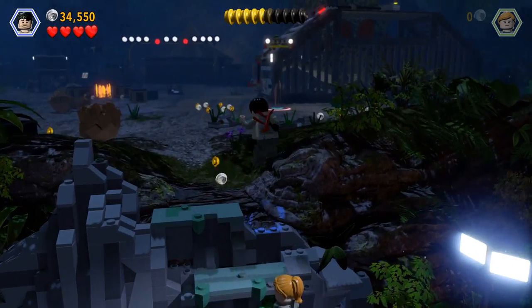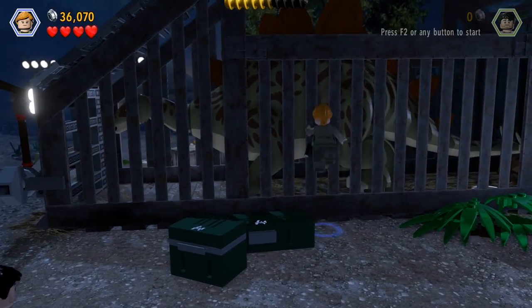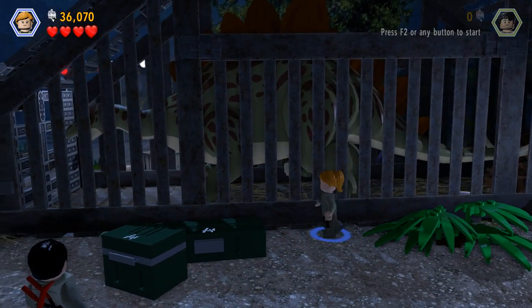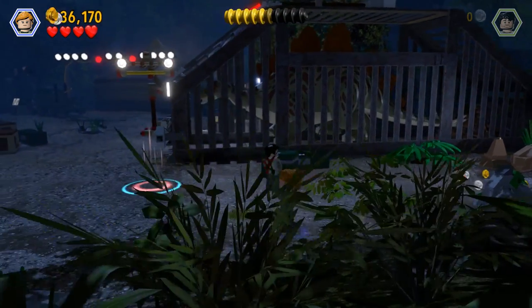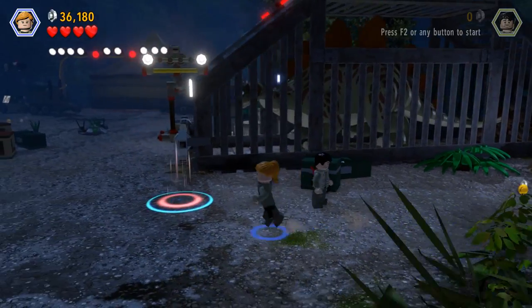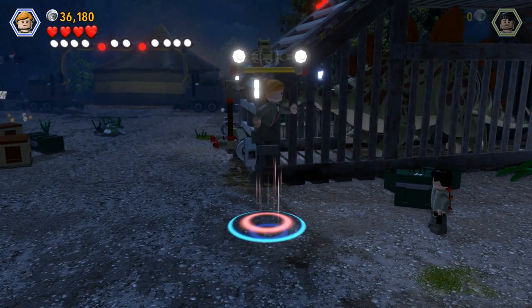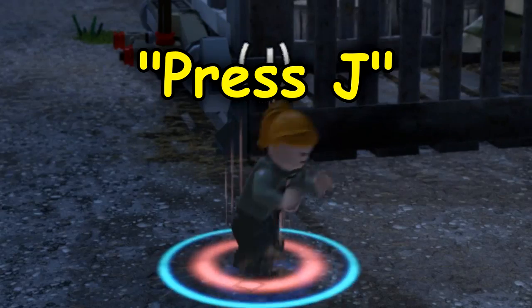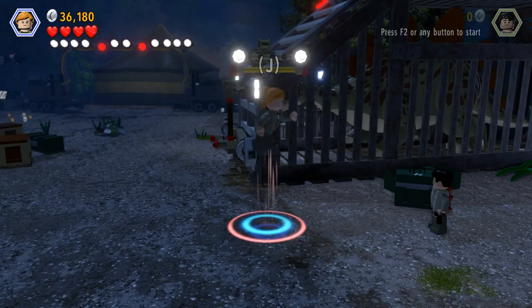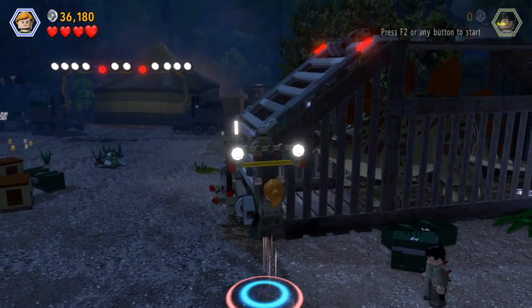Wait, why does it keep switching? I didn't even press switch character. Oh, this is a Stegosaurus! Look at how big — they made him a little bit oversized, I feel like they slightly exaggerated his size. Okay, what happens when I press J? It says press J — I'm pressing J and nothing happens. Okay I guess I have to face this direction — there we go.